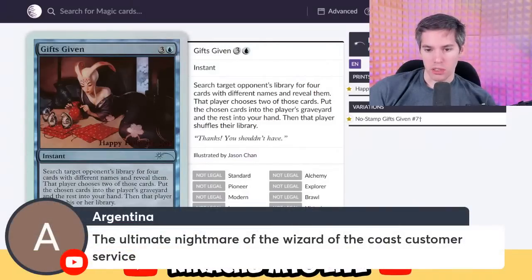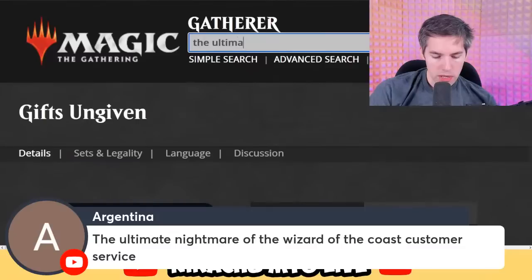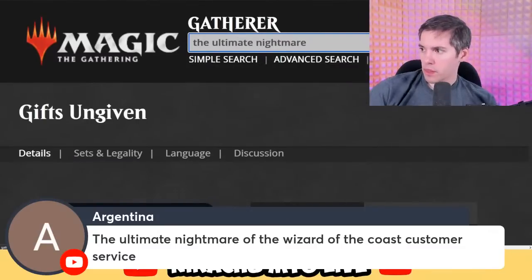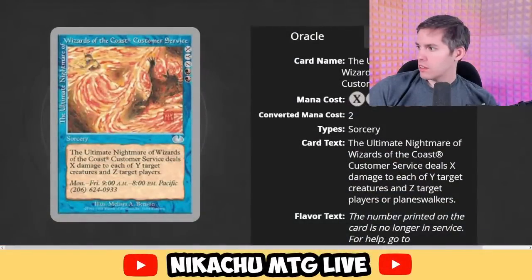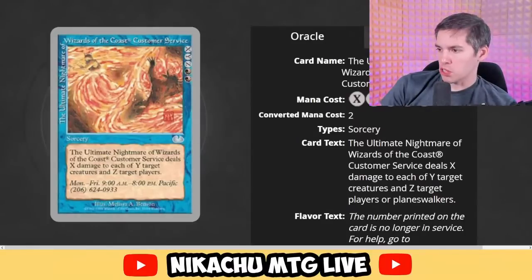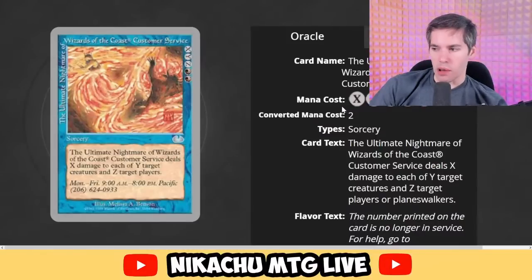The Ultimate Nightmare of Wizards of the Coast Customer Service — is that an actual card? It's a sorcery for red, red, Z, Y, X — technically possible. The Ultimate Nightmare of Wizards of the Coast Customer Service deals X damage to each of Y target creatures and Z target players. I guess this technically works — it could be real.